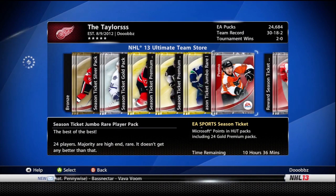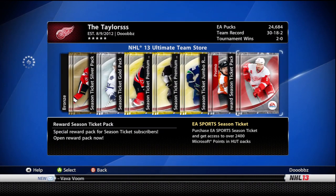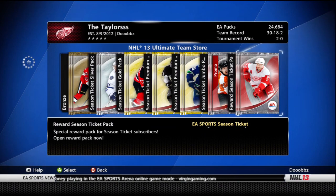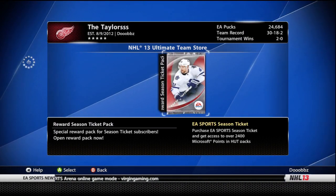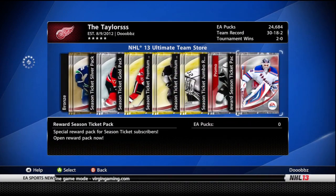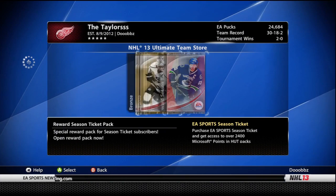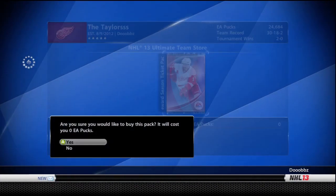We'll start off the pack openings with the rewards season ticket pack. I used the B6 method for getting better packs — I'll leave his video down below — apparently it does work so I'm going to try it out. I've already done the method so it should work, and like I said the video will be in the description. We'll open up a Datsyuk favor, why not. I'm not really expecting too much but we'll see.